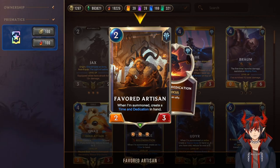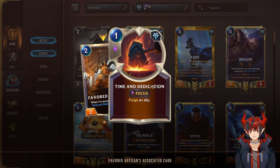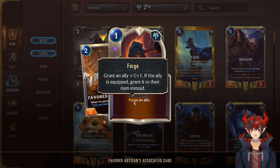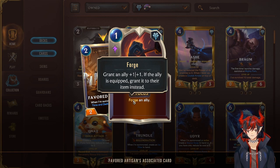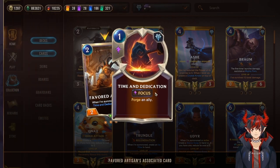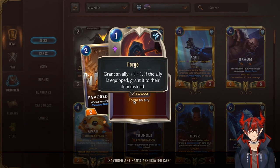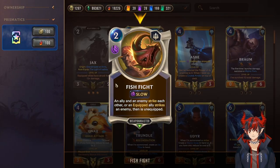Next we have Favored Artisan — I call this card Grandma. She's a two-two-three and on summon creates Time and Dedication, a one-mana focus-speed spell that forges an ally: same effect as the Apprentice — grant ally plus one plus one, or if the ally is equipped, grant it to the weapon instead. She has premium defensive stats, can block three-twos and two-ones and still live, so really nice. Next we have Fish Fight, a strike spell where an equipped ally strikes an enemy then is unequipped.